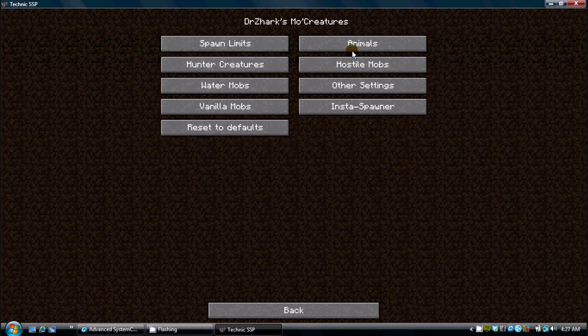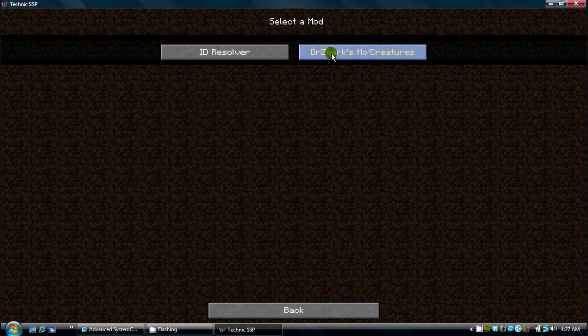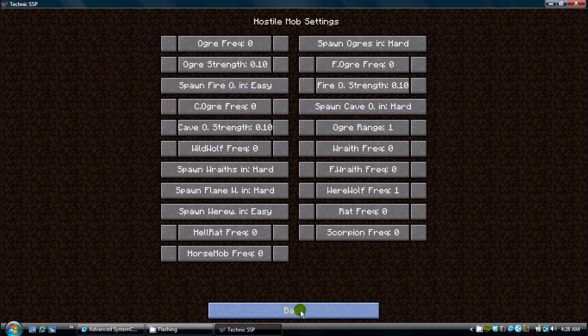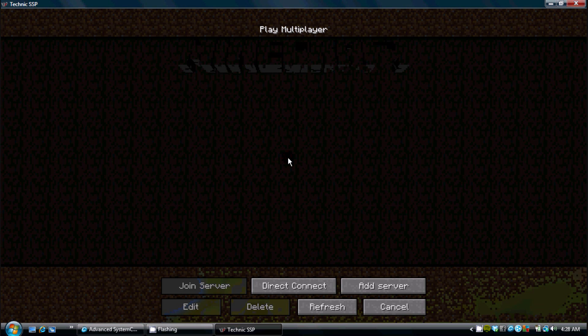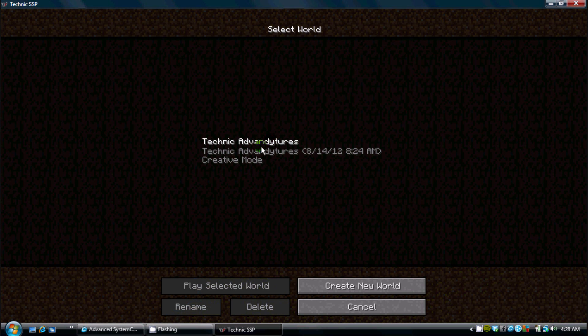This one right here — you click on Tzark's Mo' Creatures and you can change the frequency of the monsters spawning and how strong they are. If you have problems, you can reset it to defaults. Hit Done. You can start a single-player world, or if you have a server, you can add it and directly connect — but we don't have one for Technic quite yet.